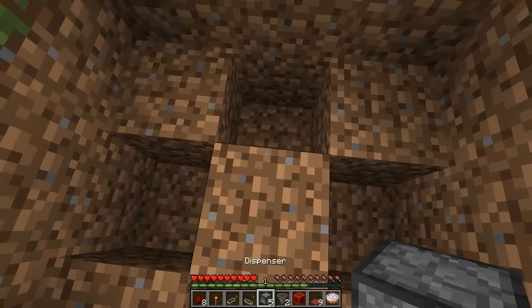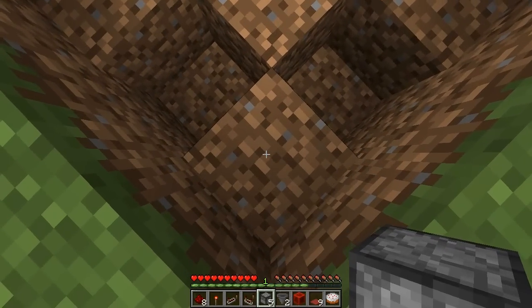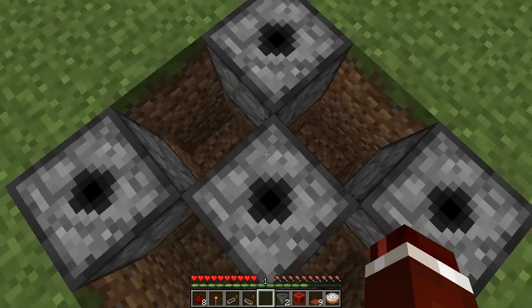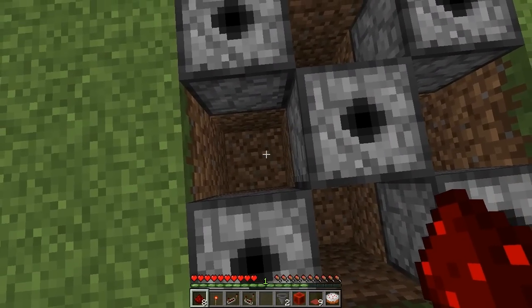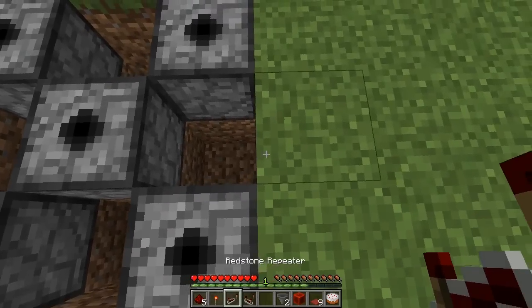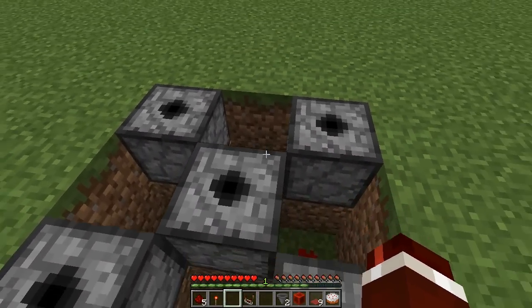Get your five dispensers and place them on top of these five blocks, facing upwards. On these three front holes, place redstone down on the bottom. And then on this last one, place your redstone repeater facing into that bottom block, facing towards the front.